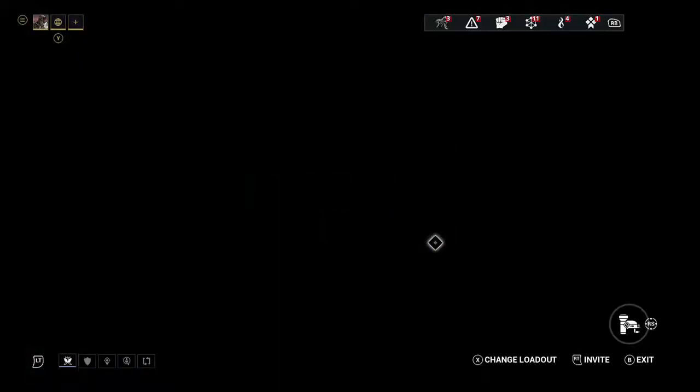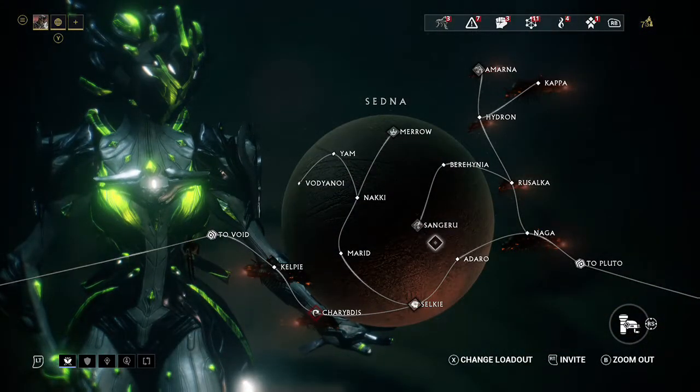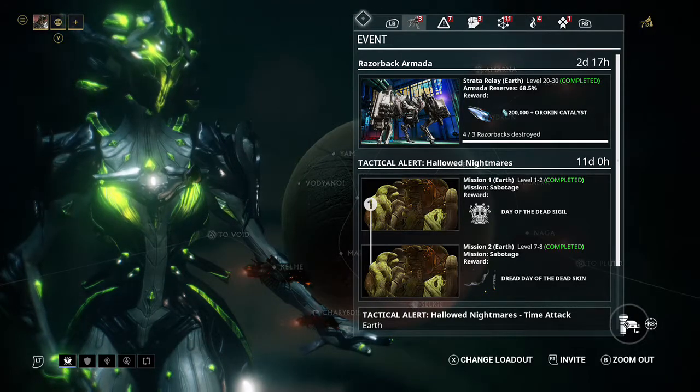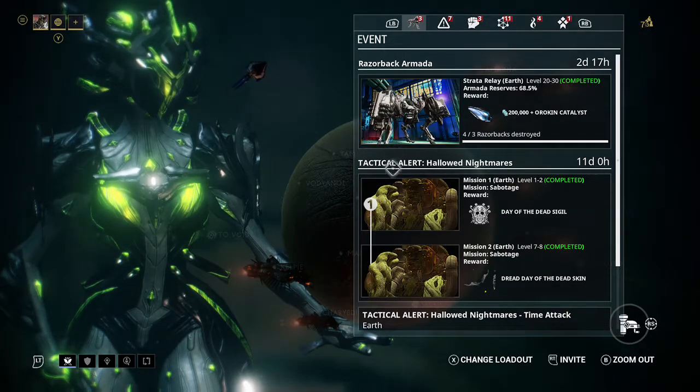In your navigation, it gives you syndicate information, alerts, invasions, any special events that are going on, as well as story mode missions. I don't have any story mode missions going on right now, but typically your story mode missions will always be the very first tab right here, if you can see my crosshair. It'll have its own little unique dialogue, and you'll be able to cycle through the missions and click A on them.